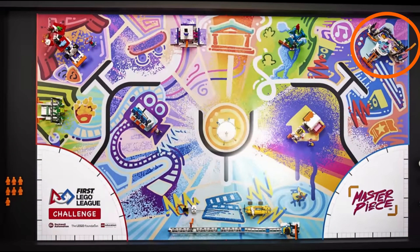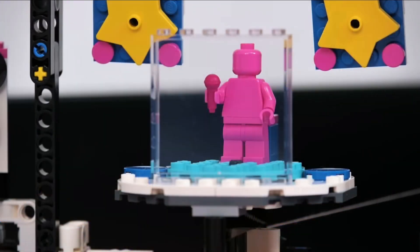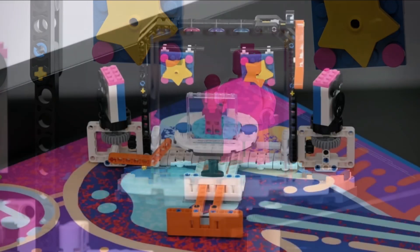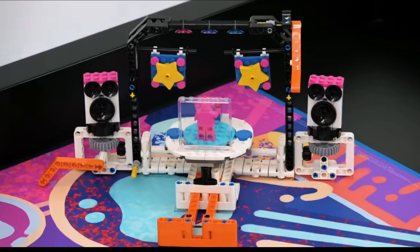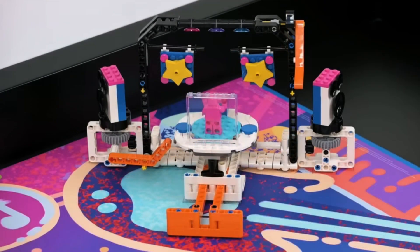In the northwest corner of the field is a mission model that we call the concert venue. There is a guitar, music notes, and a ticket stub illustrated on the field by the model. This model looks to us like it has three different parts that can probably be completed individually to score points, and possibly bonus points if all of them are activated. We believe that the orange activator in the front is a push bar that turns the light blue circle on the stage to turn the singer around. The orange angled beam on the left side needs to be flipped to turn the speakers so they face towards the infield, and the orange angled beam on the right side appears to need to be flipped down to adjust the stage lighting.